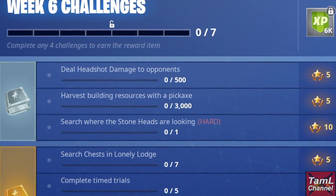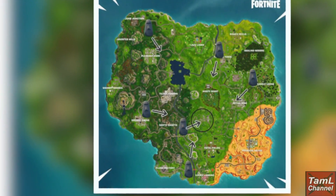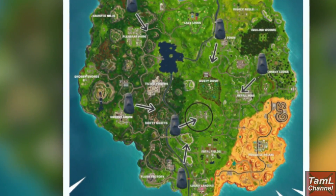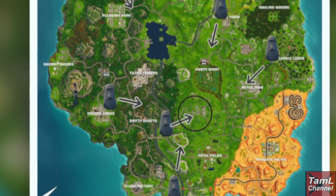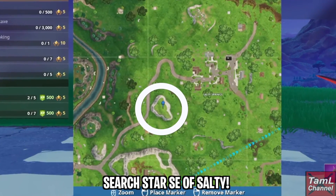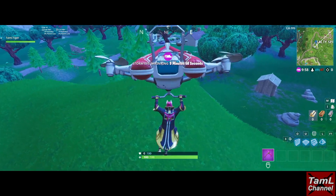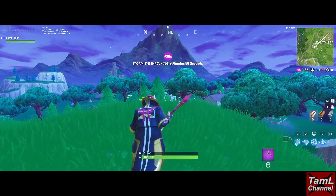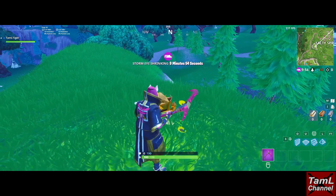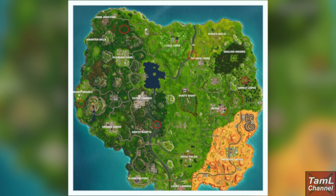Hi guys, here are some tips for the week 6 challenges. First I'll start with the battle star, which is the 'search where the heads are looking' challenge. It turns out it's a small hill southeast of Salty Springs. You want to drop straight onto that hill, and preferably in 50-50, because then you won't get immediately shot — a lot of people are landing there right now.